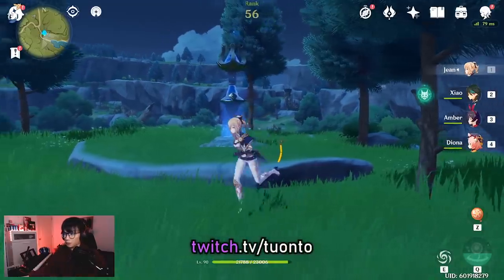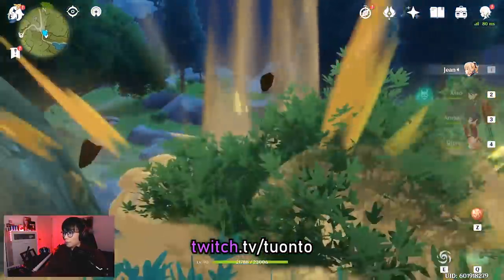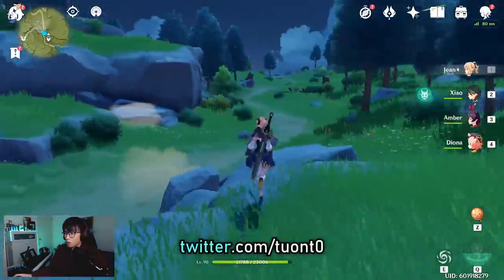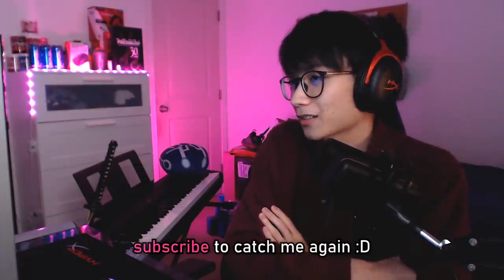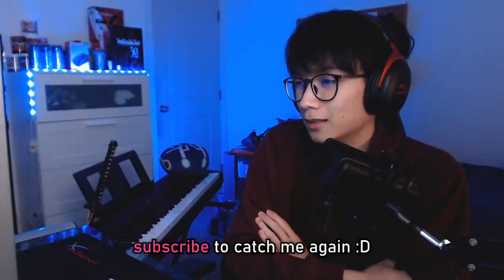Unfortunately, at the time of making this video I missed a Spiral Abyss movement speed buff, so we could have had over 200% movement speed. It was still fun trying to find the max speed possible using all available talents and constellations. I hope you enjoyed the video — if there are any buffs I missed that could increase movement speed further, let me know in the comments and I'll test them out.